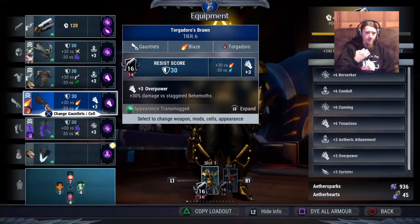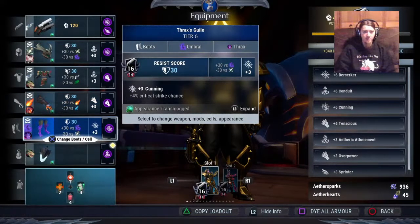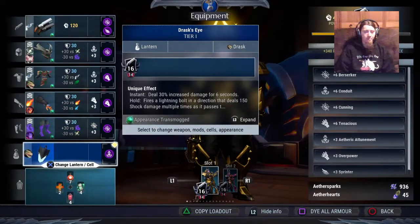Torgado's Brawn — obviously I need Overpower 6, and I get it from having that equipped with an Overpower cell. Thrax's Guile gives me double Cunning — I'm set. It's just a really good combination. The reason I use Drask Lantern is because the Instant Ability massively helps you get that really big Fullbore Chamber damage off. Always try to get in the habit of popping your Lantern Tap before you Fullbore. Do it long enough and it becomes muscle memory — even when I'm playing other weapons sometimes I'll just pop it because I'm so used to it.